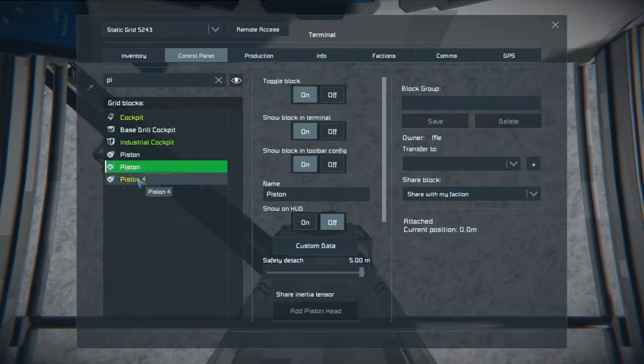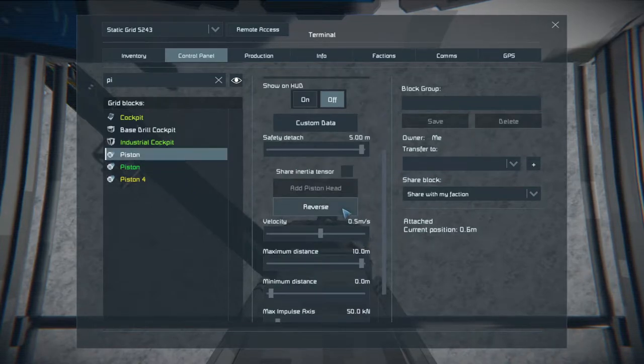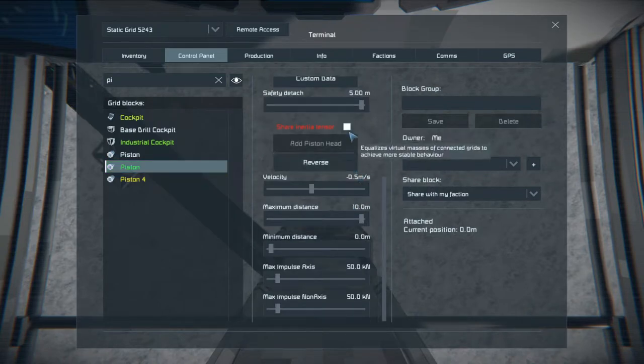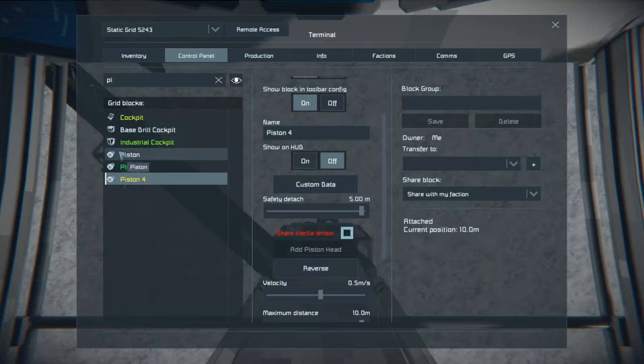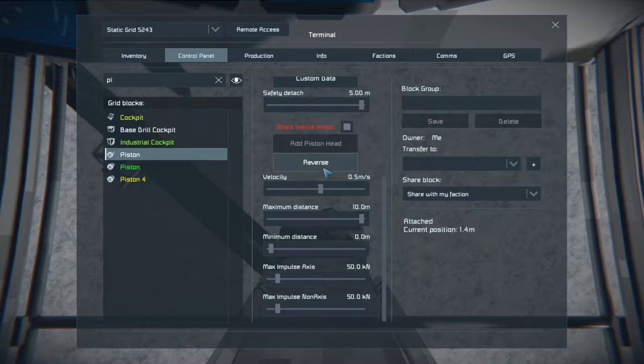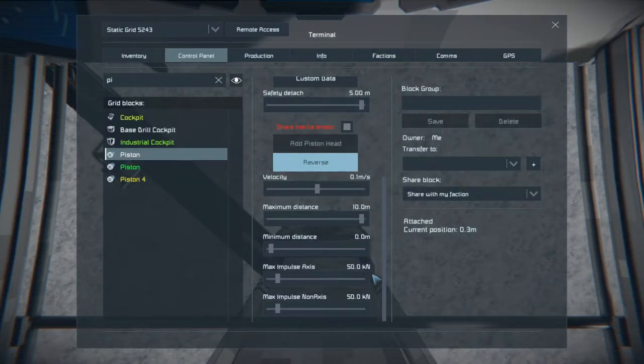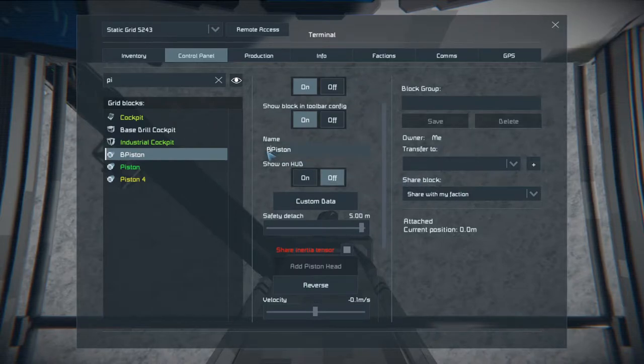We can pretty much guess that this piston here is going to be the one in front of us - you can see the drill is moving up and down. Now you can notice that we wobbled slightly. If we set Share Inertia Tensor on all of the things on our subgrids, it should provide us with a little bit more stability when it comes to moving things around. You can see the jolt wasn't as much - it's a lot smoother. Now I don't want my drill to fly down into the ground, so I'm going to set it to 0.1, which is a good speed. I'm then going to change this name to Base Drill Piston Tight.